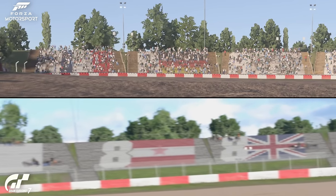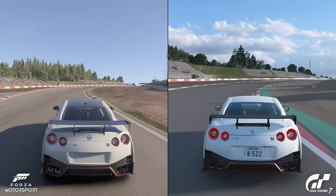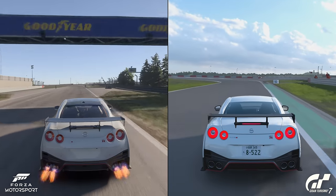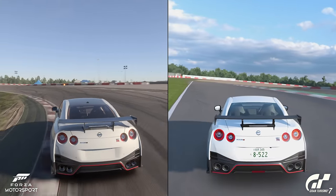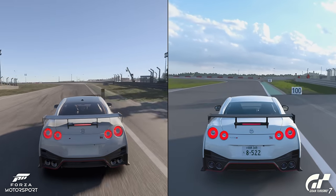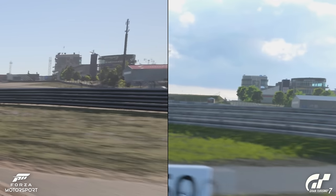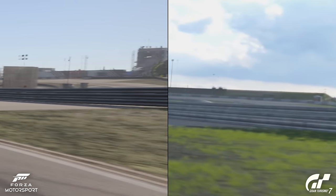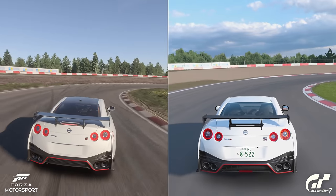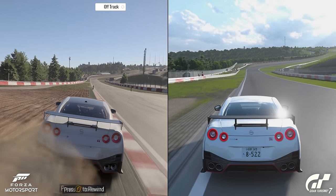A really clear example here of how they've modelled the grandstands themselves very similarly through the Schumacher S's, but done a very different job of populating them. I want to look at the back view of some of those grandstands to appreciate track detailing and draw distance. Keep an eye on the right-hand side as we go under the gantry, which is branded in the Forza footage. The pit building on the right seems to be very detailed in both, and Forza has some trucks giving a paddock feel. Forza does things that make the racing feel more alive.